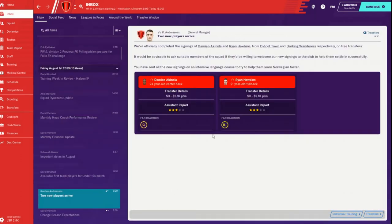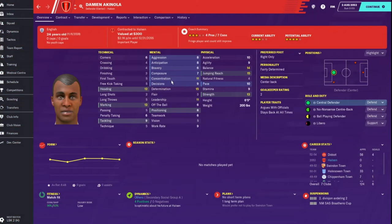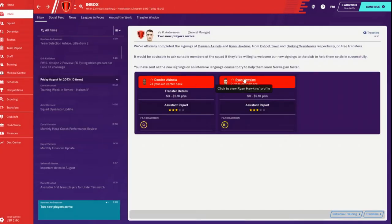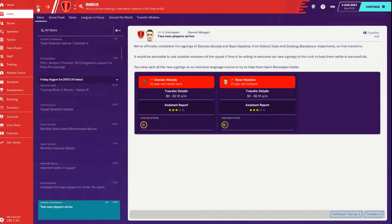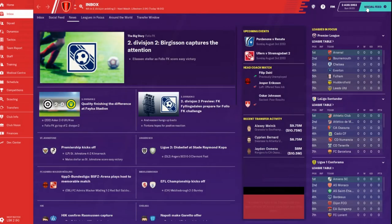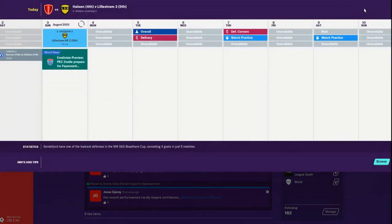We're back for the next match. We got two new players during the transfer window. Damian Acanola, a center back - fans gave him a C, he's 24 years old, English, three-star current, four-star potential. Average pace and acceleration but really good heading and marking, six foot five. I think he's going to move into our back line rotation. Ryan Hawkins is another three-star fullback, 21 years old, fans gave him a B minus. Right back - very good pace, acceleration, crossing, dribbling, first touch. I think he can be more of an assist maker.